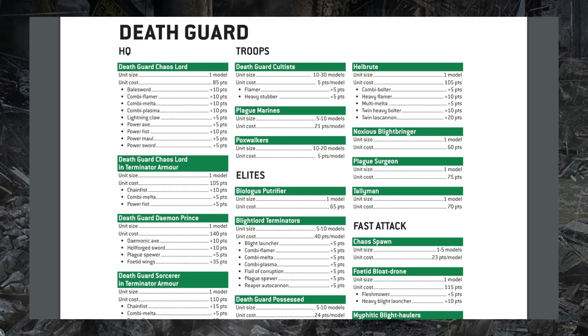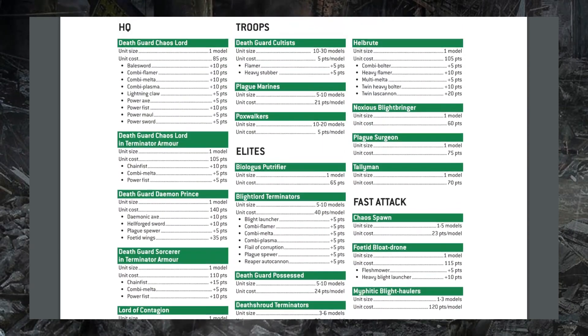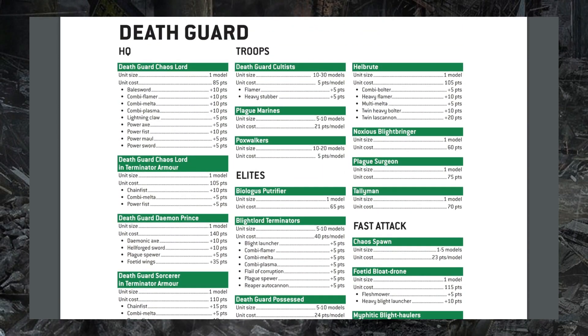Moving on, we do see some very transformative changes to Death Guard. First off, the Malignant Plaguecaster is dropping five points. We also see Poxwalkers reduced back down to their old five points per model cost — for some reason they increased to six last season and no one really knew why — but fortunately that brings the potential for large numbers of Poxwalkers back to Death Guard lists without being too exorbitantly expensive.